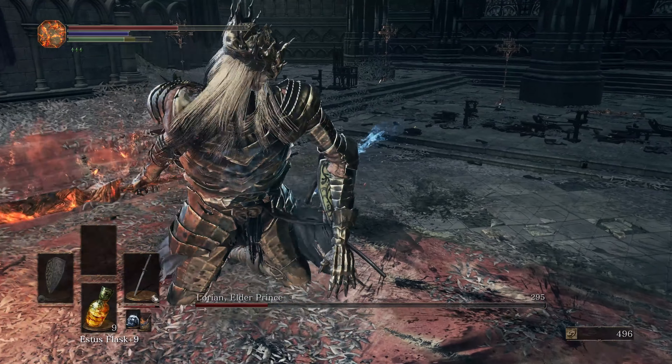Now, you are right behind him and he is un-aggroed. What you're going to do is put a bow on. It does not matter what bow it is — not a crossbow, not a great bow, just a regular bow. It doesn't matter which one you use at all. Just get a bow and aim exactly right here. When you defeat him in Phase 1, he may be positioned at a slightly different angle, but you want to aim right below the hood of the Younger Prince, Lothric. There's this dark area right under his edgy hood — just keep shooting right here.